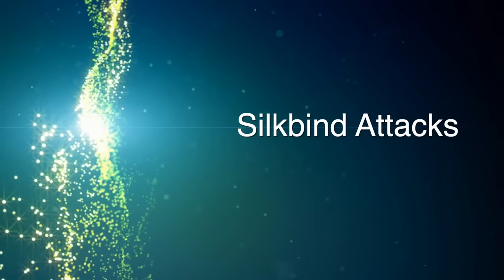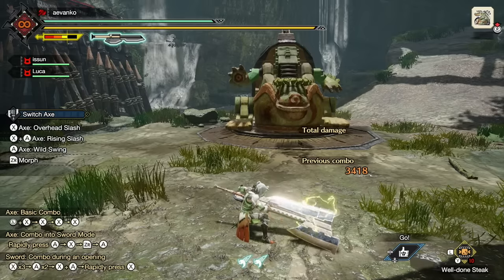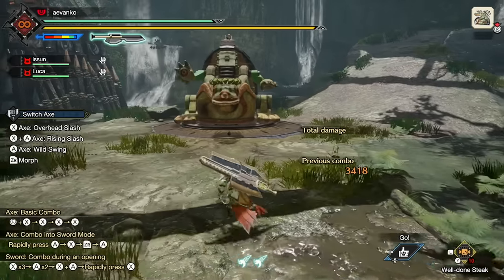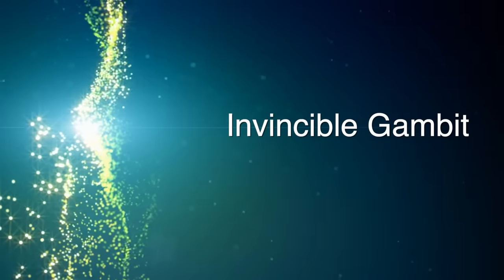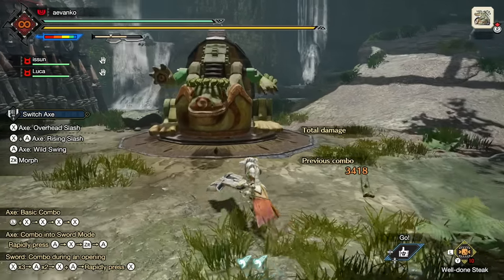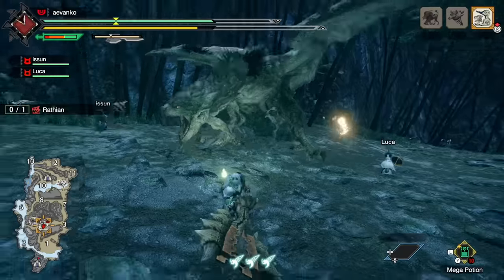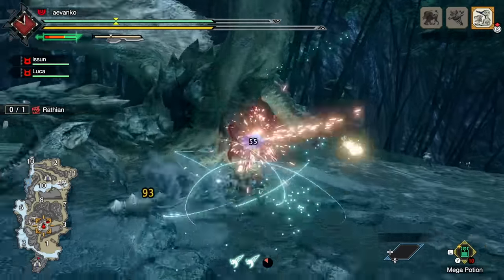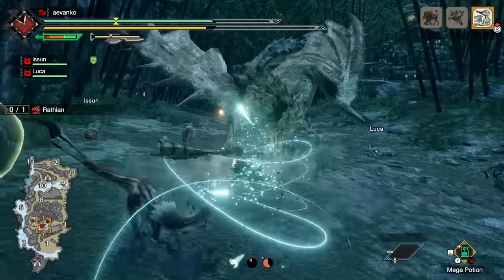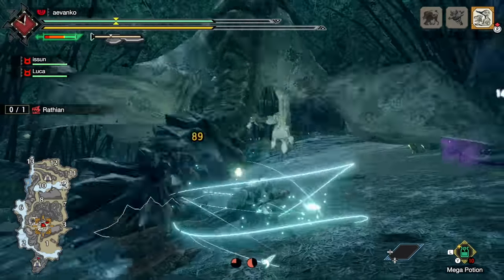The Switch Axe has two Silk Bind Attacks at your disposal and an additional one you can unlock later. Unlike some weapons where the Silk Bind Attacks are simply icing on the cake, the moves for Switch Axe are very useful and will become a full part of your arsenal. The Invincible Gambit costs 1 Wirebug — press ZL and X to activate. You'll rush forward and do a series of axe attacks. You still take damage but you will not get knocked out of this attack, making it perfect for going ham on a monster, plunging through roars, or closing gaps. It only costs one Wirebug and is a great move to use when you're getting used to the Switch Axe. You can aim and adjust the direction of the final hit using the left stick.